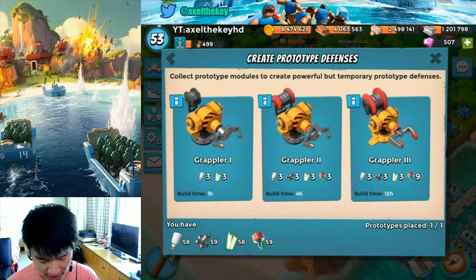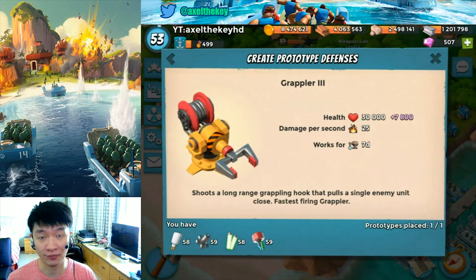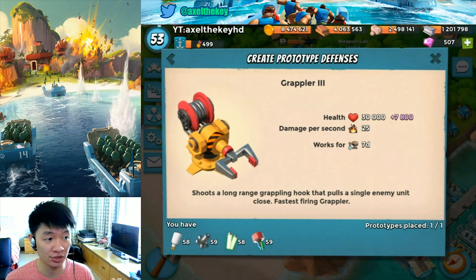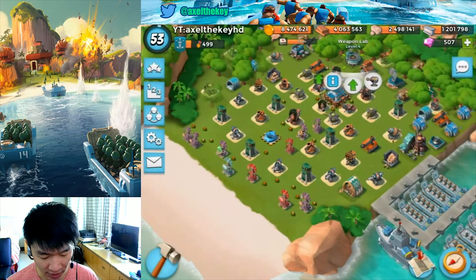The difference is that the Grappler will grab your troops from far away, pulling them away from their positions, then let your defenses hit them — and poof, they're gone. That's the function of the Grappler.